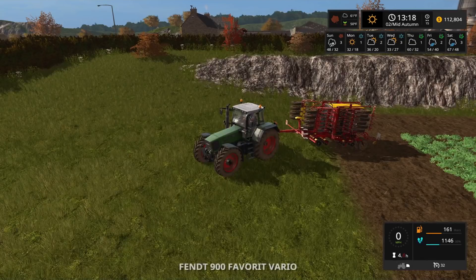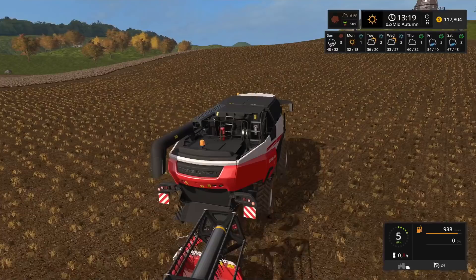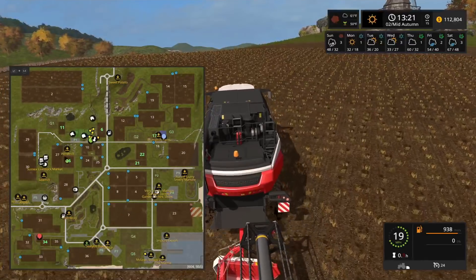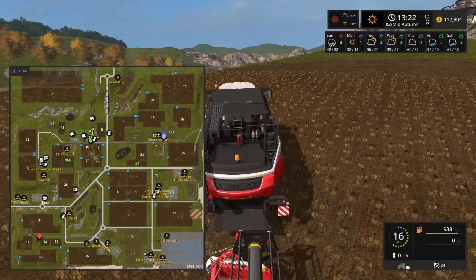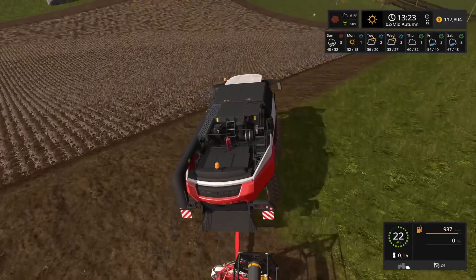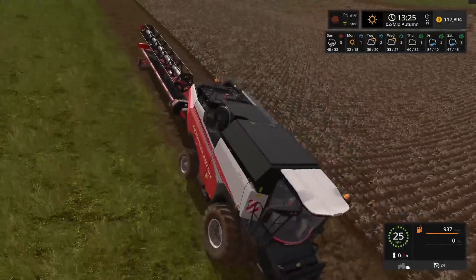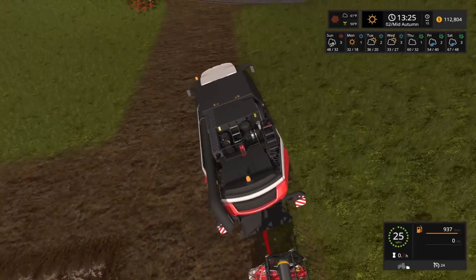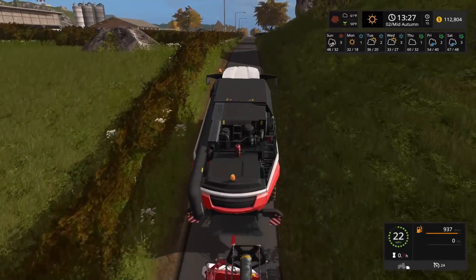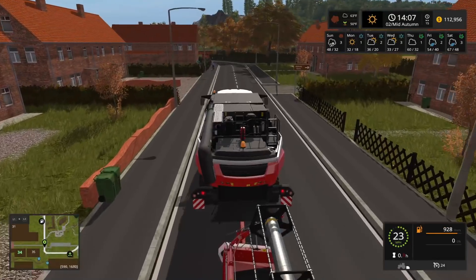We are going to go get our harvester. There we go. I'm thinking we're going to go do the canola field real quick. That is field 34. I believe that's by a farm called Plumpton or something like that. Okay, let's see how it looks.